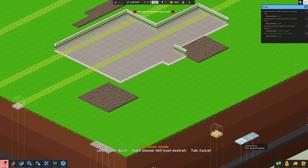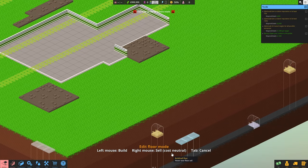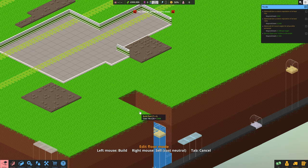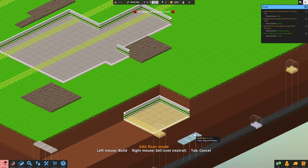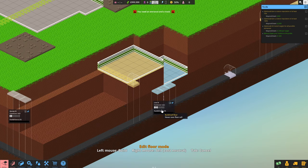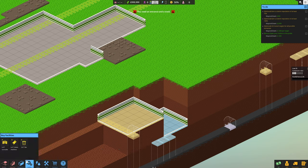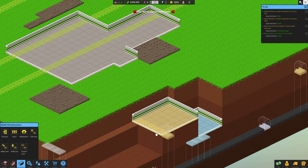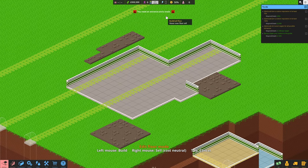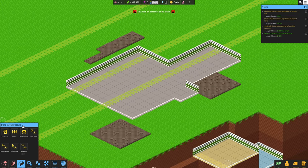Don't forget guys to hit that subscribe button and also leave a like on the video. I don't even understand what that is. Oh yeah, you can get in there. Only problem with doing that is I've just realized - I've not unlocked anything. I've done that and didn't even need to. Have we got an undo button? Afraid not. We need an entrance. Let's just start with the basics - I was jumping straight in.